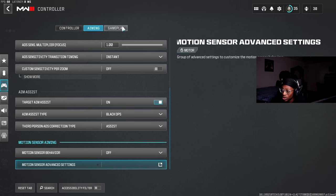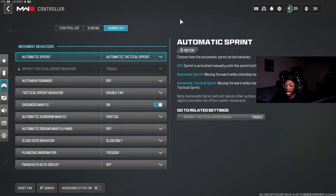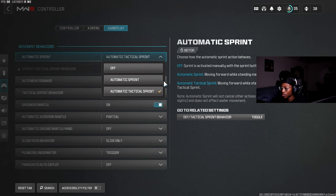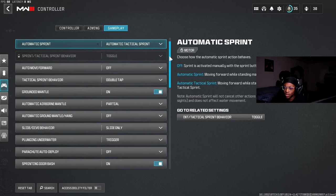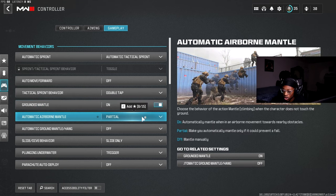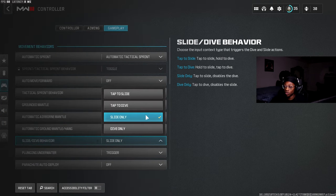Now onto the Gameplay tab. I have Automatic Tac Sprint on — I feel like it's really good. In multiplayer I might prefer Automatic Sprint, but I'll keep it on Automatic Tac Sprint. Double tap, Grounded Mantle on, Airborne Mantle on, Partial Ground Mantle off. Now Slide Dive Behavior — this is something I want you to pay attention to. In Modern Warfare 3 you can slide cancel — which was not in MW2 — so if you want to slide cancel more efficiently and increase your movement speed, change this setting.